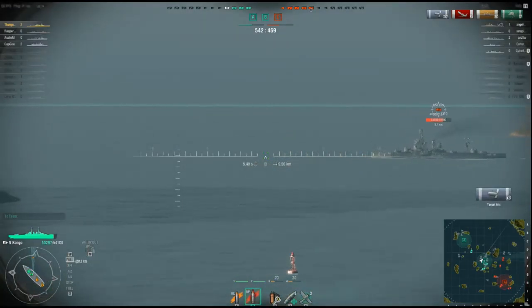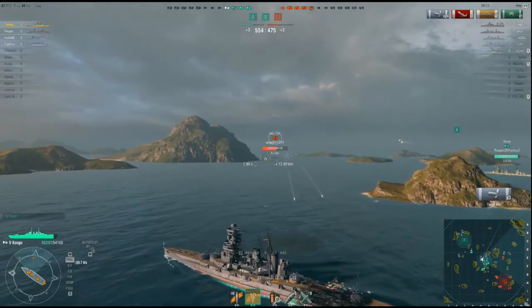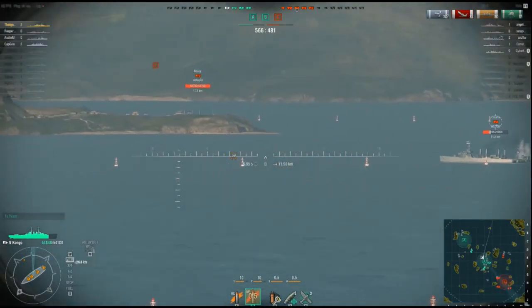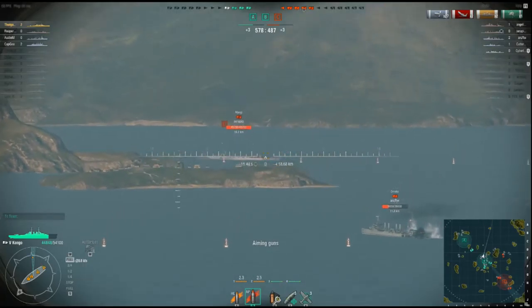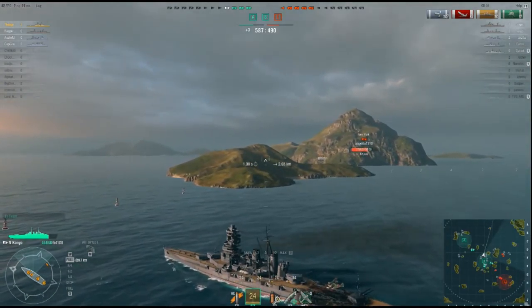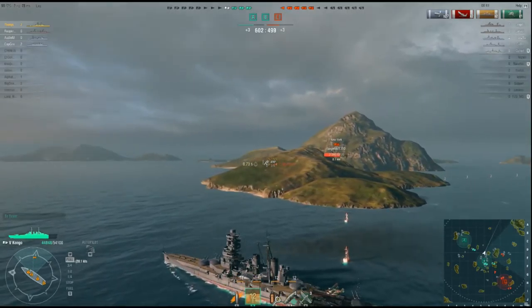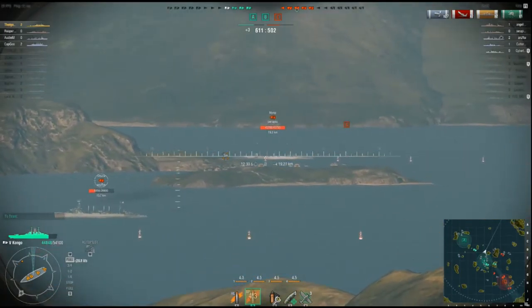So we've got a Wyoming here — yeah, that's a Wyoming or a New York, I'm not sure. We're going to put shots into that guy. I find the Wyomings especially, when I'm in the Kongo, really easy to kill. The armor on them isn't that great. But you definitely notice the difference between the Wyoming and the New York in terms of armor. I can get shots into a Wyoming no problem at all, do some good damage. But when it comes to the New York, my shots tend to do a lot more spalling damage than actual citadel penetrations or hull penetrations that do large amounts of damage. Probably has something to do with the side belt armor and the way the shots are coming in — the trajectory of the shots and how they're hitting the actual ship.